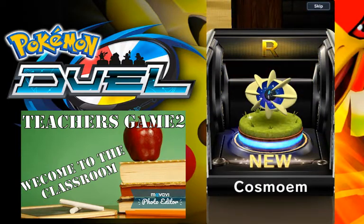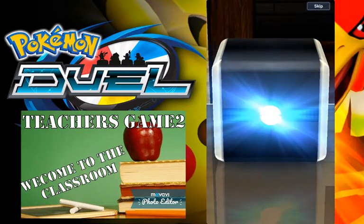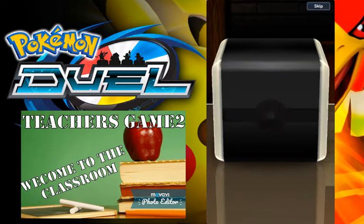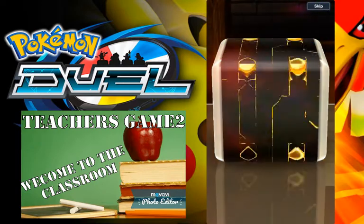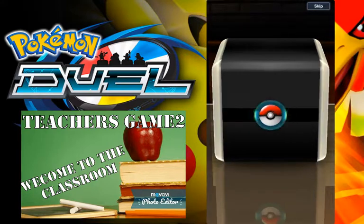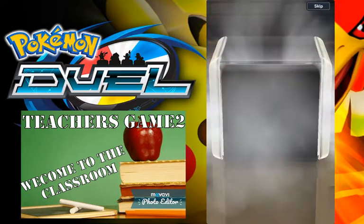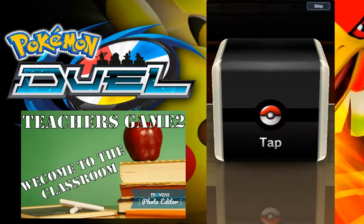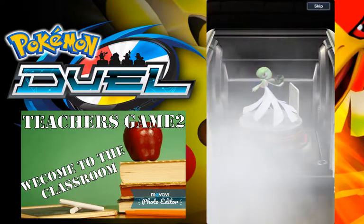Cosmoem — that's Solgaleo's evolution, so maybe we can get a Solgaleo. Solasus. Still haven't gotten our EX — maybe this will finally be it — going rare — Espeon. That's a new figure, adding on to the evolutions. I think this is probably our last — nope — so we have to get an EX. Breaks in — this should be our last one, should be a guaranteed EX — which it goes rainbow!